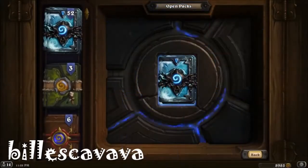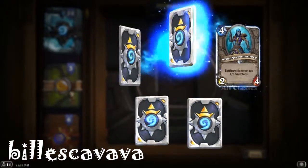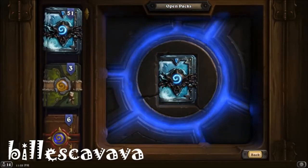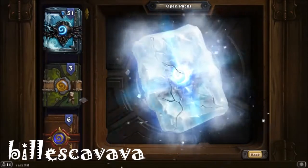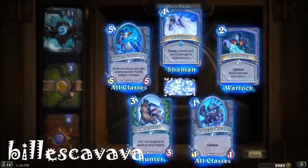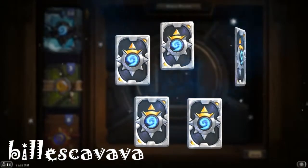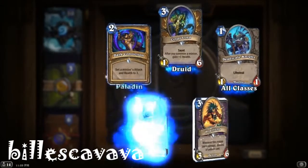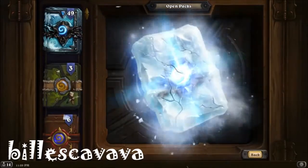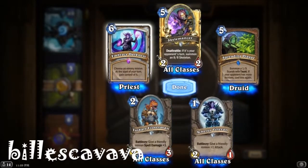Meat Wagon epic. Another Bear Shark. Happy Ghoul — that's the first Happy Ghoul we've gotten. So we've opened 30 packs so far and gotten four legendaries — one of them's a golden legendary. Golden common — not bad. Another epic.